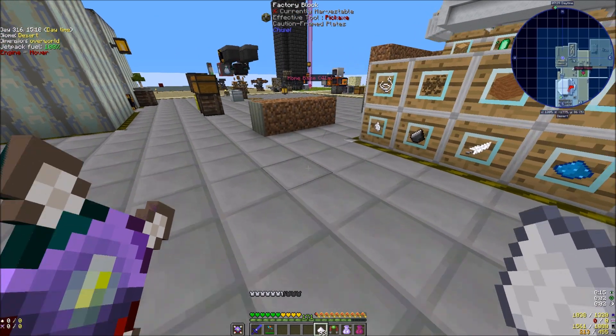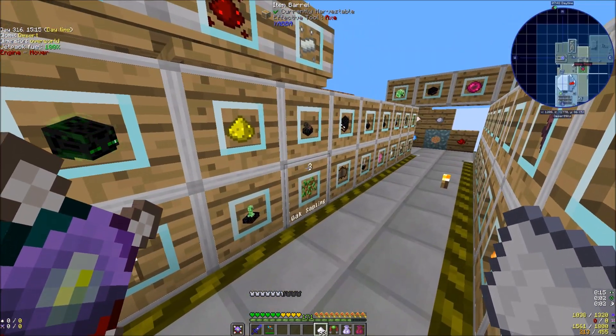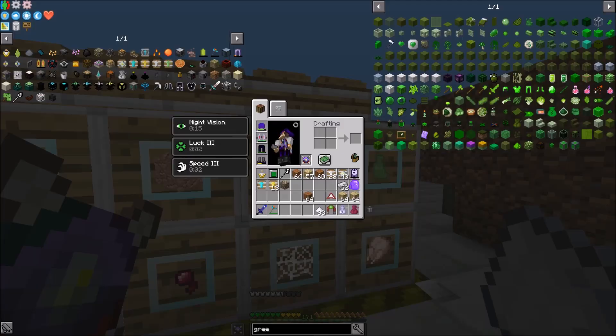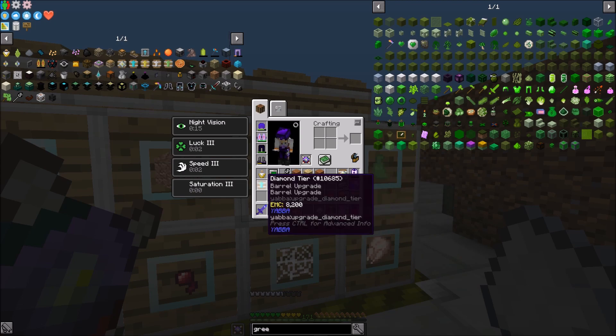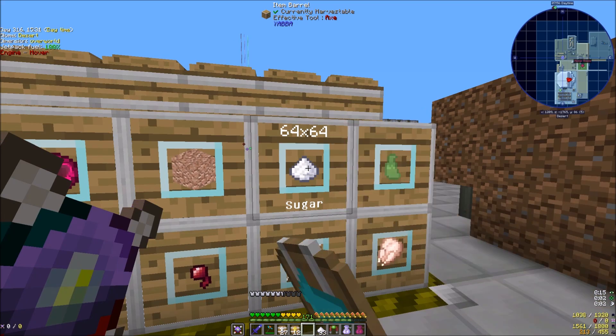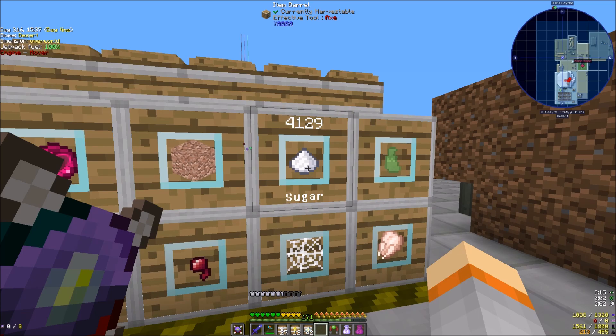Cave spider trophies — I think we're good on that one. I don't think we have cave spider trophies. We have spider trophies, not cave spider trophies. So let's get this guy an upgrade and it'll go in there now: iron, gold, diamond, and infinite. There we go.